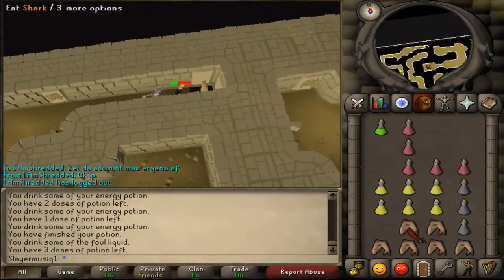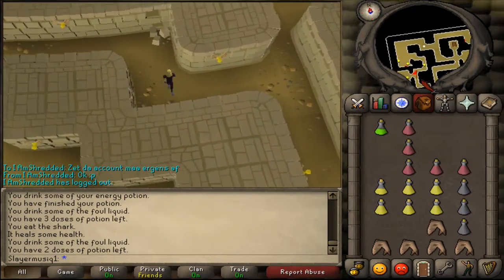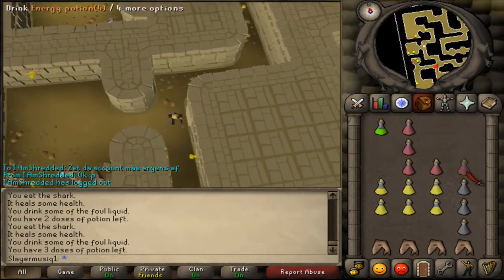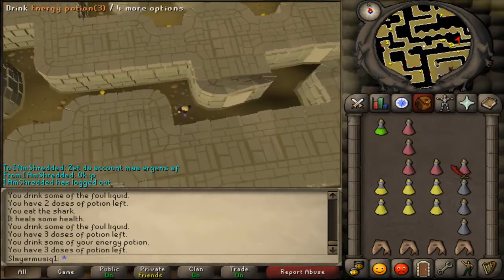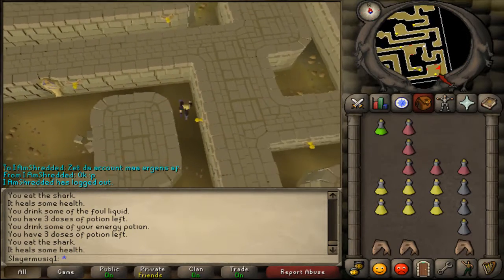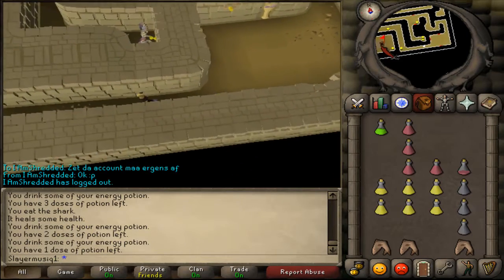Climb down the ladder, then take the eastern path and follow it - just go east to the north eastern corner, then follow the path south. Keep going south until you see a crossroad, then go east at that crossroad and keep going east until you are in the most south eastern corner. Follow this path and you will see a ladder. Don't forget to drink energy potions and just keep running.